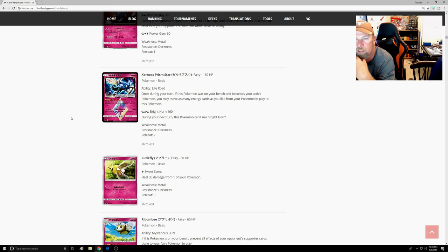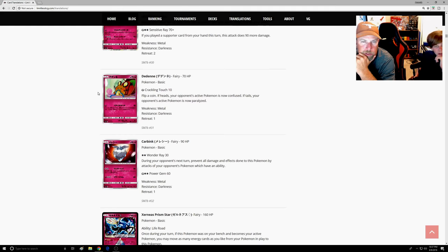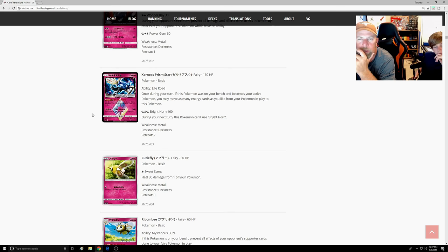Xerneas Prism Star ability — Life Road: once during your turn, if this Pokémon is on your Bench and becomes your Active Pokémon, you may move as many energy cards as you like from your Pokémon in play to this one. So if an Alolan Ninetales or Gardevoir gets weakened, move the energy over and use Bright Horn — three Fairy, 160, Choice Band 190. I could see a one-of in the Gardevoir deck. It has more HP and it's good, but it's a Prism so you'd need to test it.